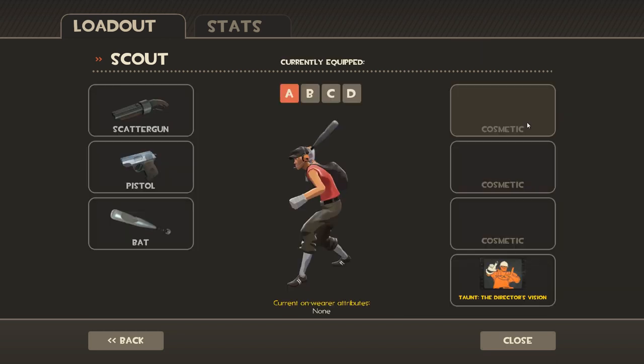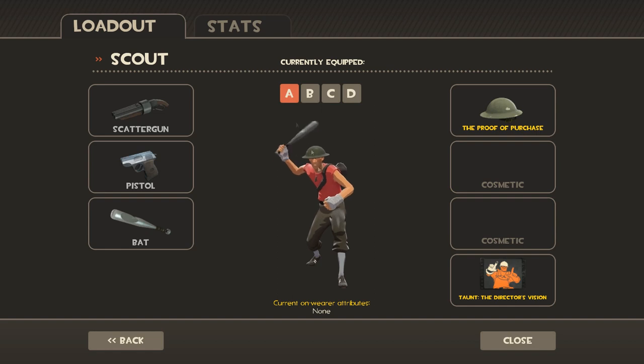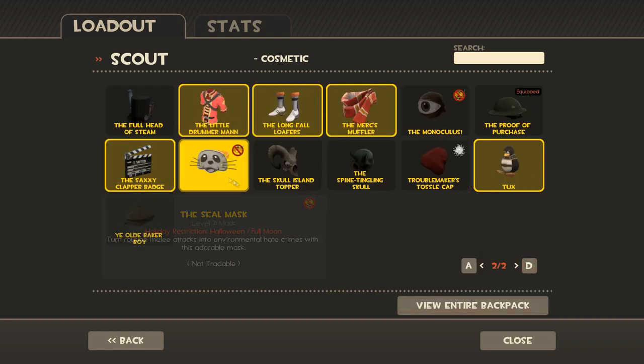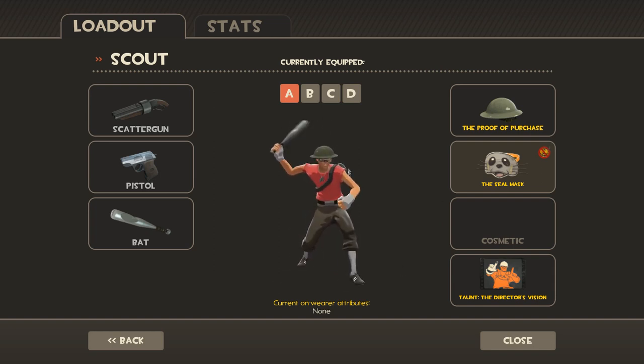So the first thing you gotta do, you gotta get the proof of purchase. Next thing you do, you gotta get the seal mask. Look at that, you're a navy seal, mate. You don't mess with a navy seal who delivers bread. So you got the bread man and the bread man.